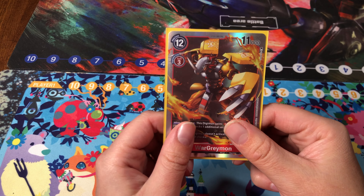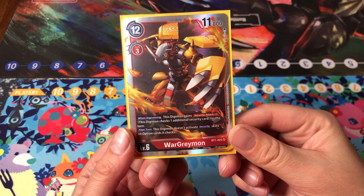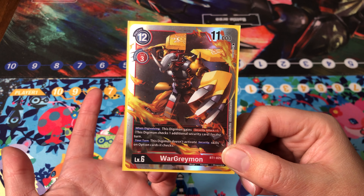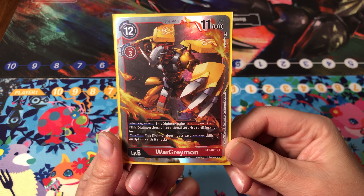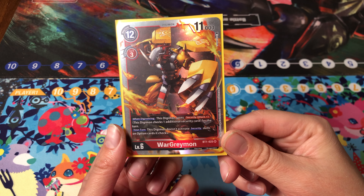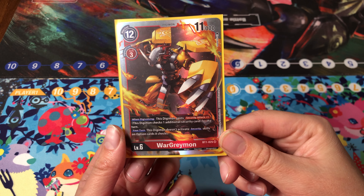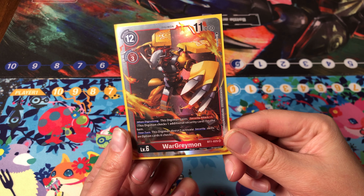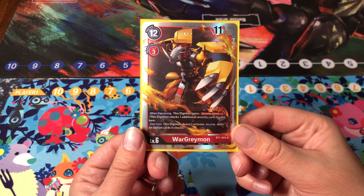First up, we have War Greymon. This card has a powerful ability that allows it to shut down your opponent's option cards in their security. As a red card and part of the popular Greymon archetype, it has resources to quickly delete a lot of security, and with new support constantly being released for it, this card will only continue to get better.